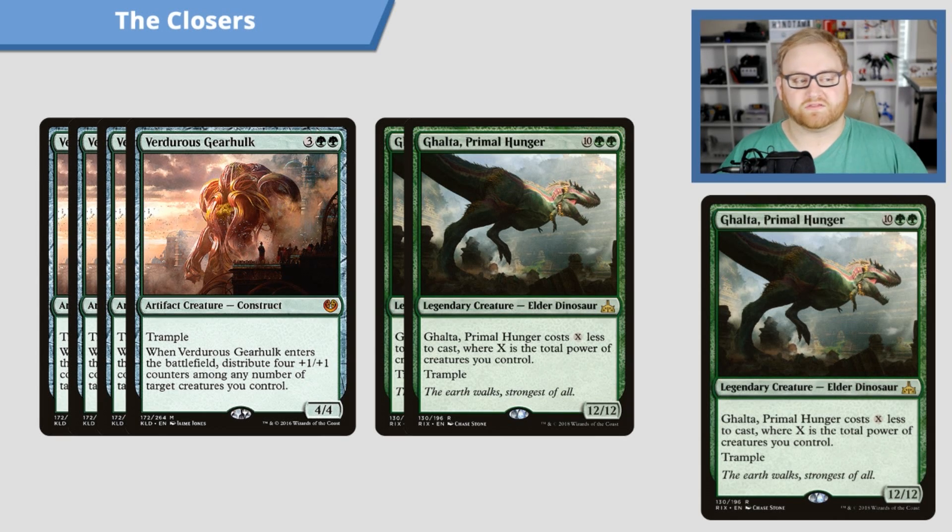But that is all of the creatures in the deck. There are 29 in total. This is definitely a mono-green stompy deck at its heart.